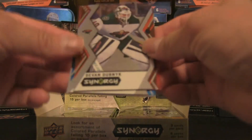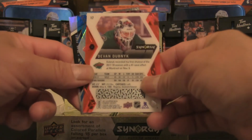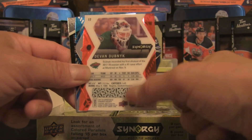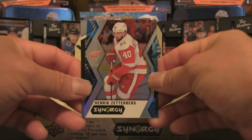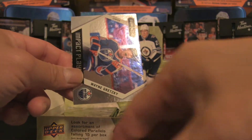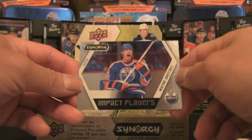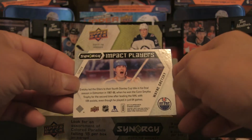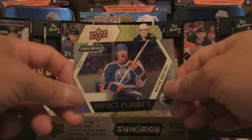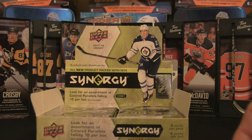Pack number one — three cards as expected. First up is a base red of Devin Dubnik — there is a bounty program in this set, so scratch that off and redeem. Next, a blue parallel of Henrik Zetterberg, and also a Wayne Gretzky Impact Players insert with a little bit of foil. Impact Players number one — nothing wrong with a Gretzky. That's a very neat hit.